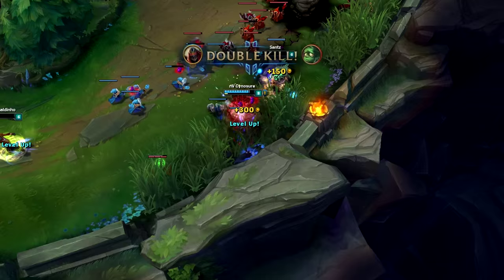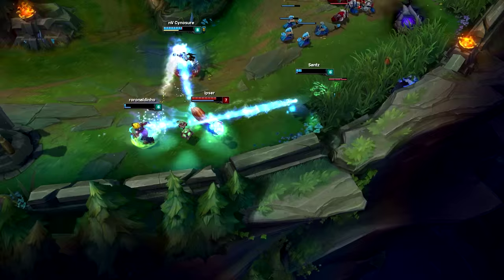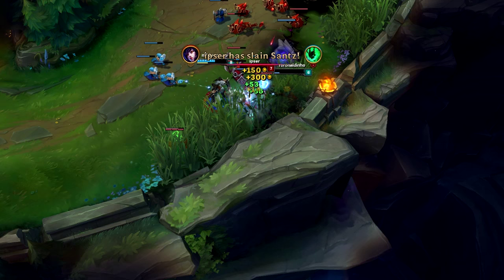Fresh's W is called Dark Passage, and this ability is just amazing for solo queue. What it does is Fresh throws out a lantern which gives a nearby ally a shield, and if they click on it they can go towards your current location. This ability is so great for solo queue because it can save your allies multiple times.